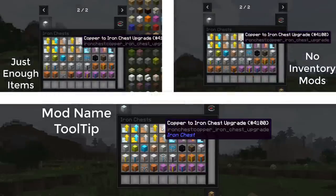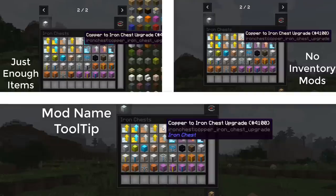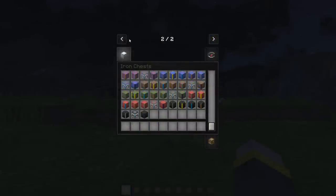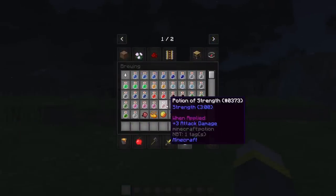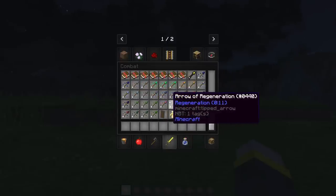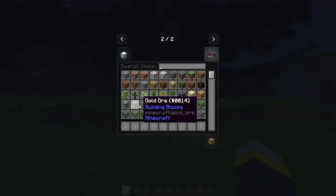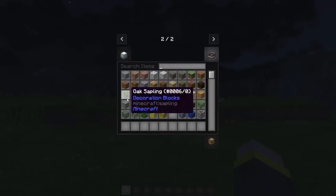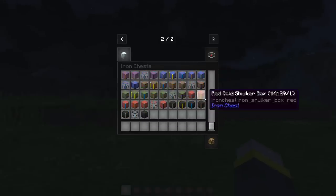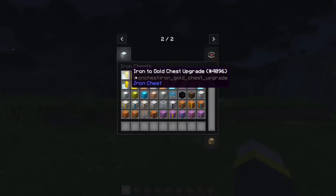Now mods like Just Enough Items or Not Enough Items may have features similar to this. However, from time to time some items will have bugs and not show you that information, or some people prefer not to use those types of mods. So Mod Name Tooltip is especially useful in those cases. It requires very little setup and has absolutely no bugs due to its simplicity. It's a great small mod that makes things just a little bit easier, and you'll come to appreciate it more than you realize.